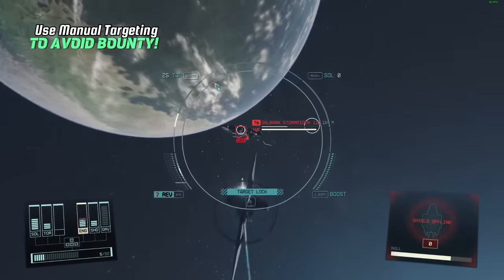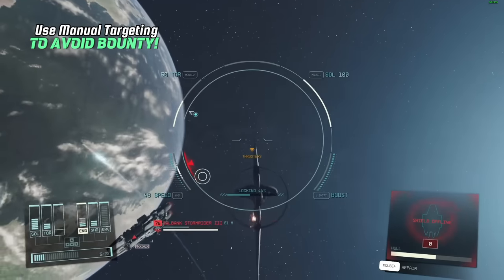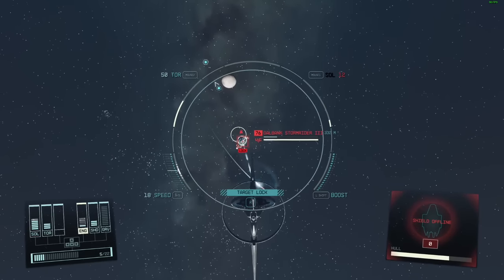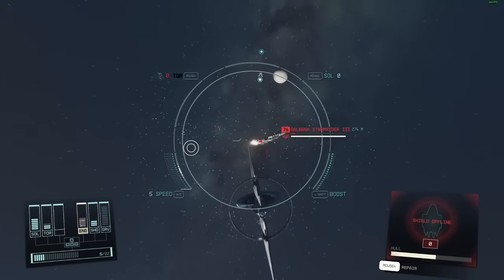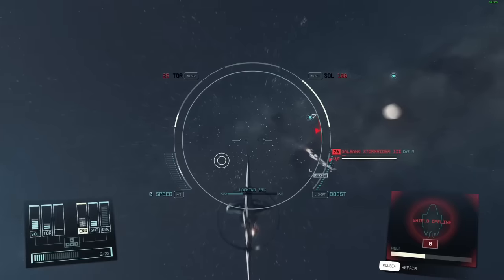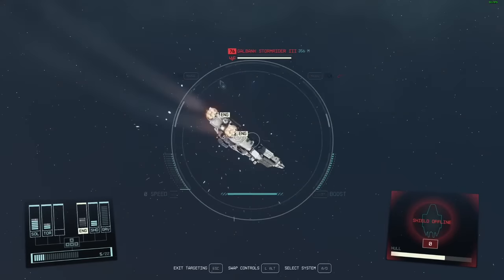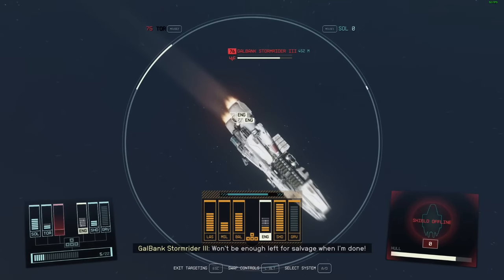We want to stay behind it. As you can see, it's melting us because the Starborn Guardian ships are absolute trash. Just stay on top of it. We just got to pull behind it. Just keep repairing — that's our only option here. We take the engines out.